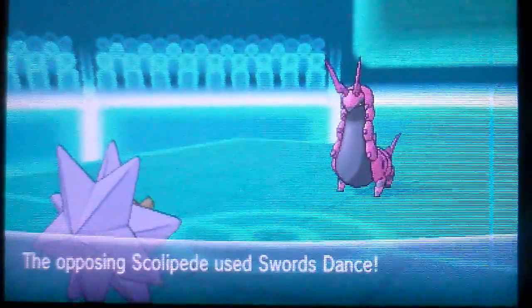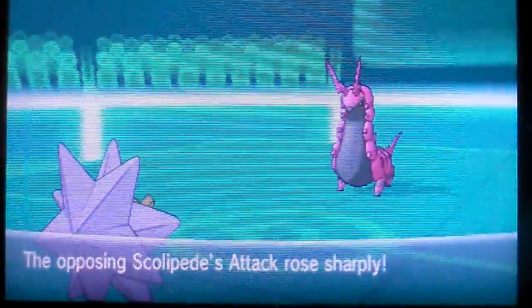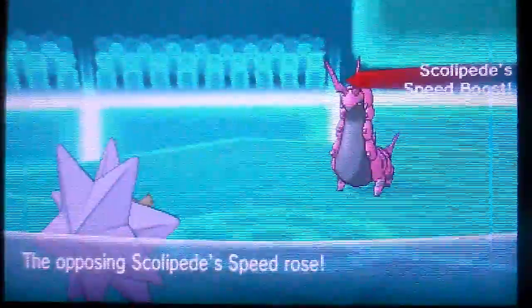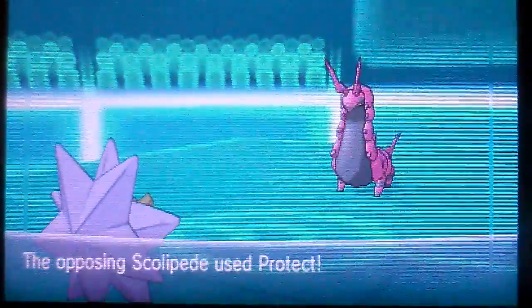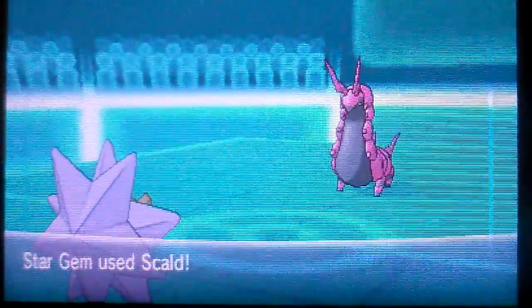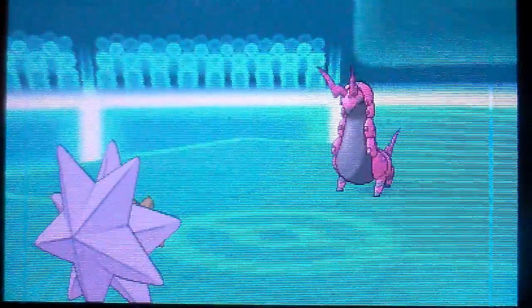Apparently that Scolipede has Speed Boost. Another sword stance — we got a killer sweeper right here. So I got Scald and get a burn on it before I get killed. No Speed Boost, no burn. And he's got Protect — are you kidding me? Another Scald, nothing. Three Speed Boosts. I am dead.